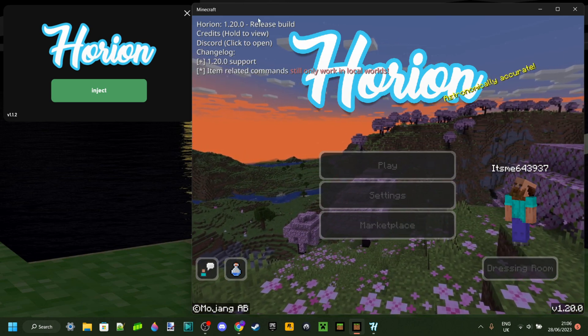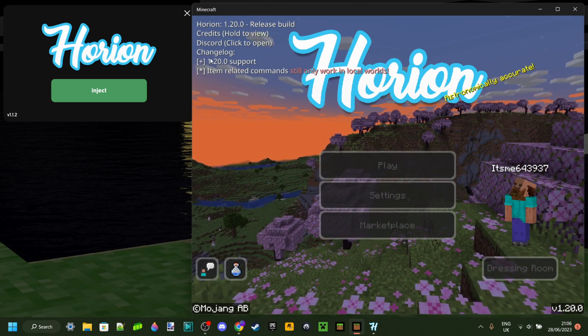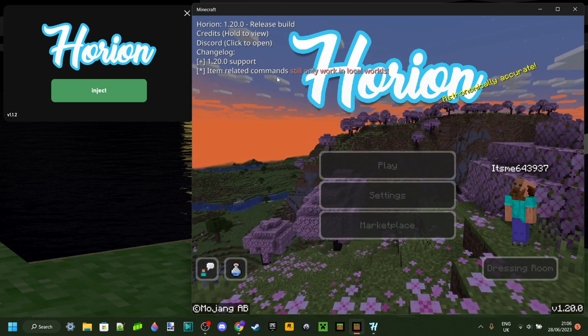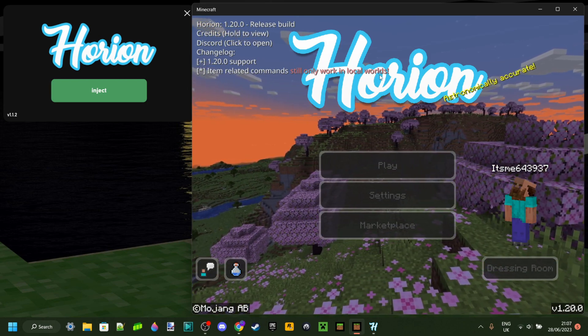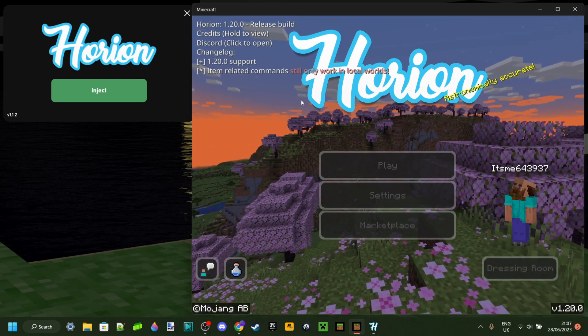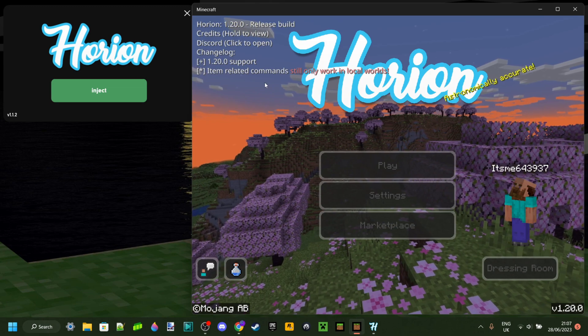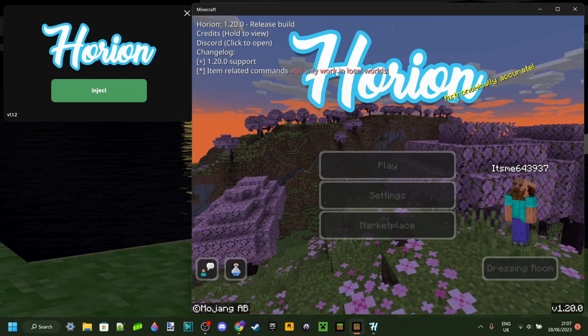If you're injecting it for the first time, you'll get the changelog right up here. Item-related commands will still only work in local worlds, sadly. So you can all go into the comments and ask me if /give works or .give works or why it is broken — they're all broken. All those commands will only work in local worlds.